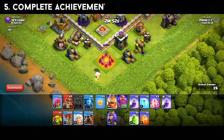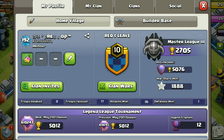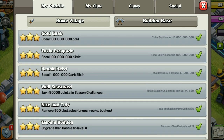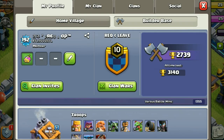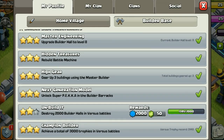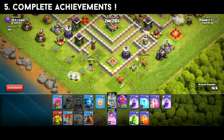Now let's talk about achievements — both Builder Base and Home Village achievements. You need to complete your profile achievements. Some give 50 gems, 400 gems, or even 1,500 gems. Completing achievements is very important if you want to collect a huge amount of gems.